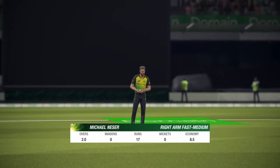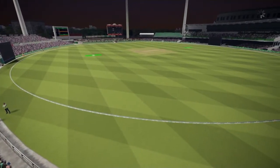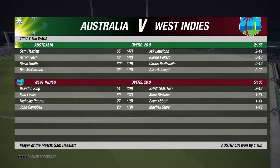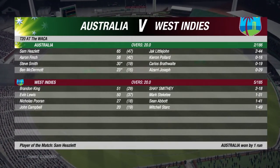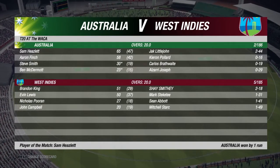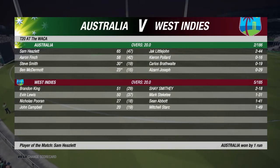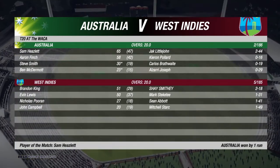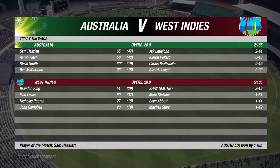Michael Neish shares the ball — his second over, none for 17 — and that is the ball game! Australia wins the opening T20 against the West Indies. Australia batted out their 20 overs posting two for 186. Haslett with a fantastic 65 off 47 balls, Finch 58 off 42 balls, Steve Smith 39 off 19 balls, Mick Dermott 23 off 15.